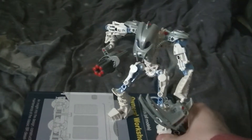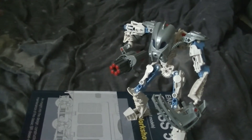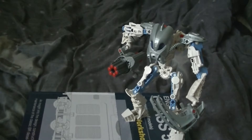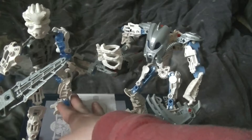Hello, welcome to another Toa Mara review. This could probably be the last one for a while until I get the unique forms of Huki and Kongu. His set number is 8915, Toa Mara Matoro — he was the quiet one. Beforehand, there's his 2006 form of Matoro.